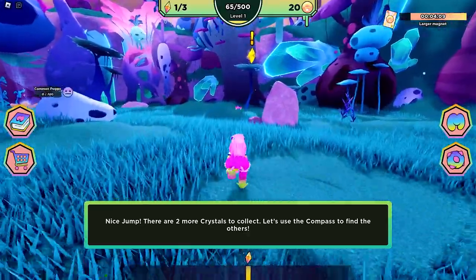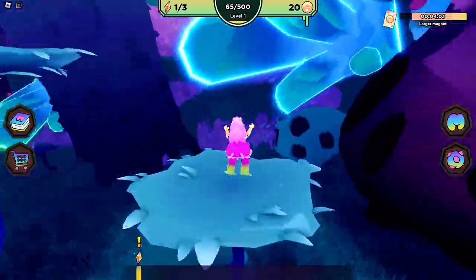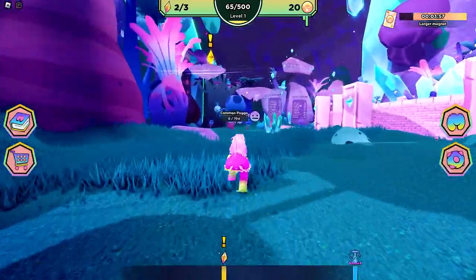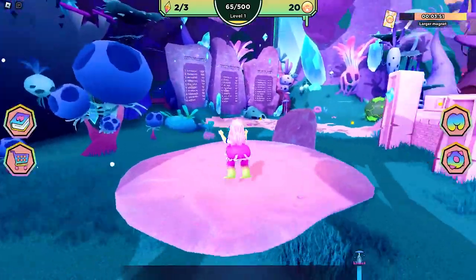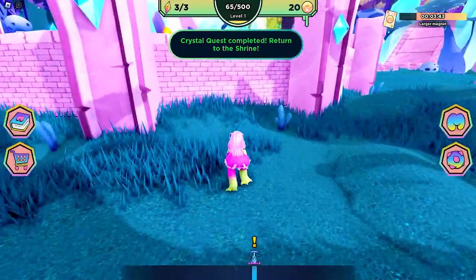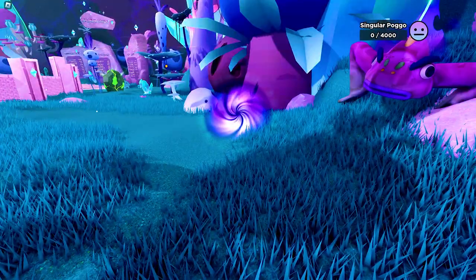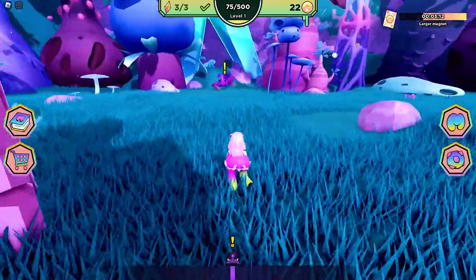Once done, we can now start finding the first three crystals. Let's go and get this one right here, and the third one right across. Now we need to go back to the shrine. This will trigger the arrival of the singular Pago. Let's go and charm it.